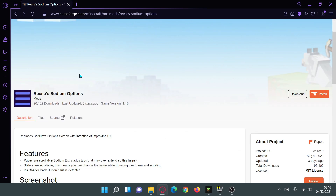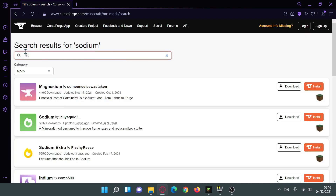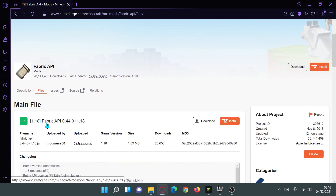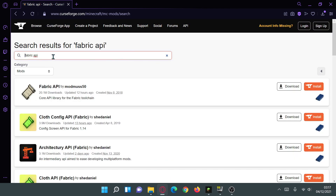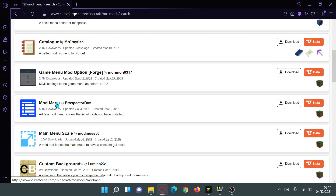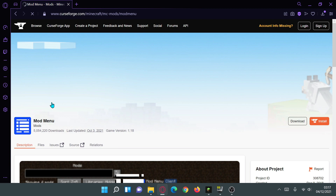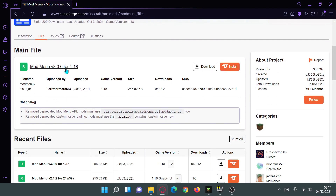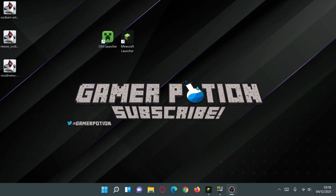You'll also need the Fabric API — search for 'fabric api' in the search bar and download it. The version I'm using is 0.44, though you may find newer versions available. Also grab the Mod Menu mod by prospectordev — search 'mod menu' and download version 3.0.04 for 1.18. This gives us a Mods button on our main menu so we can see all installed mods.